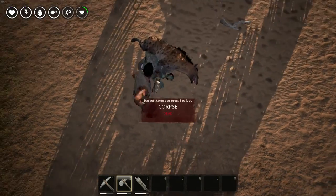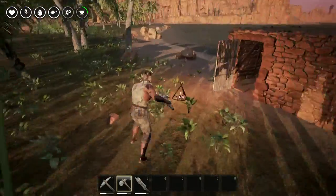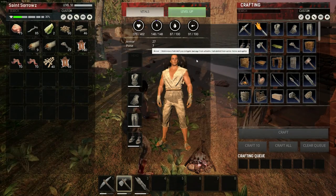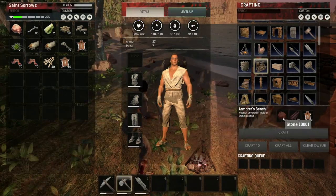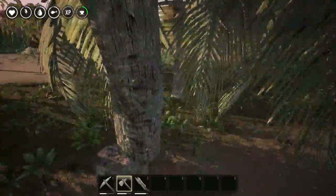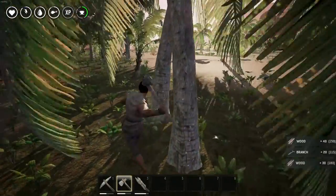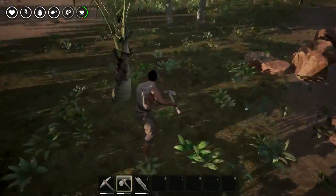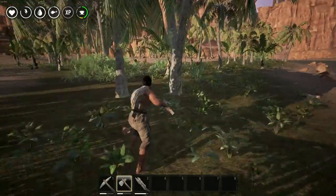We're going to harvest this for the hide. You get different materials — bones, flesh, and so on. We need to build the armorer's bench. We've got the hide. We need more stone and more wood, so we'll harvest some wood. Every time you smack something, it gives you an update of the total amount you have in your inventory. As I'm chopping wood it says 220, 250, and then plus 30 — I'm getting plus 30 per swing, with a total of 370 in my inventory.